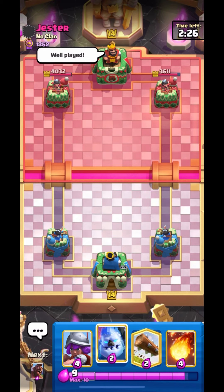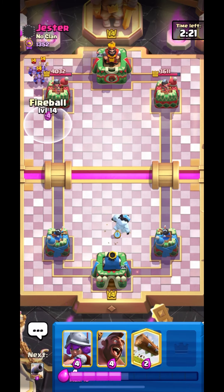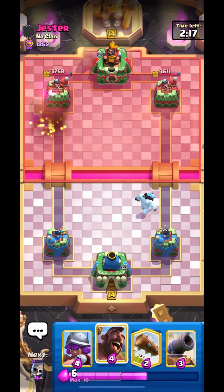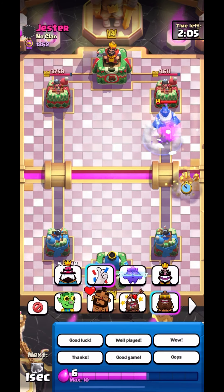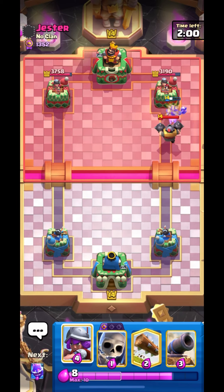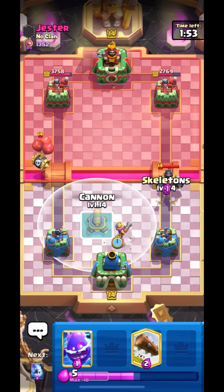We can go in with Ice Golem Hog push, but as we all know he is running Mega Knight, I will fireball his minions on the left. We have Hog but let's wait for his Mega Knight play. Okay, let's go in with our Hog — our Hog will get, I think, two shots. Let's hope for it — okay, one shot and there will be another one.